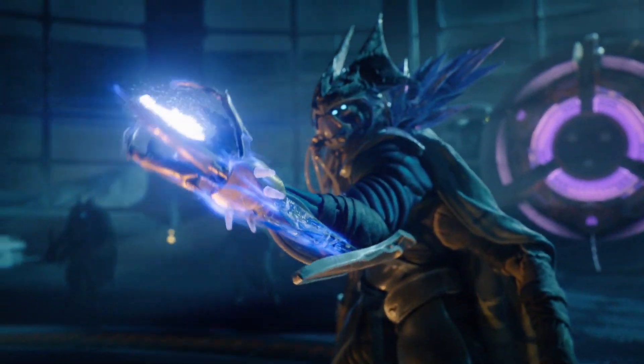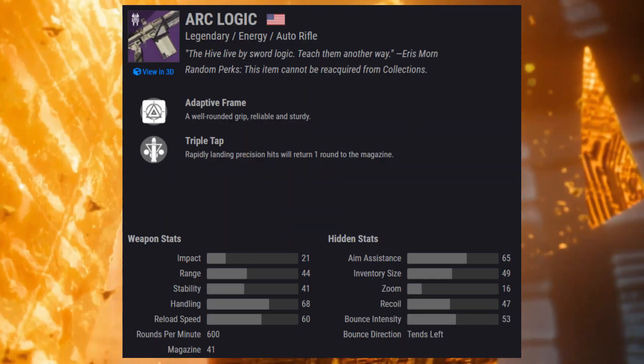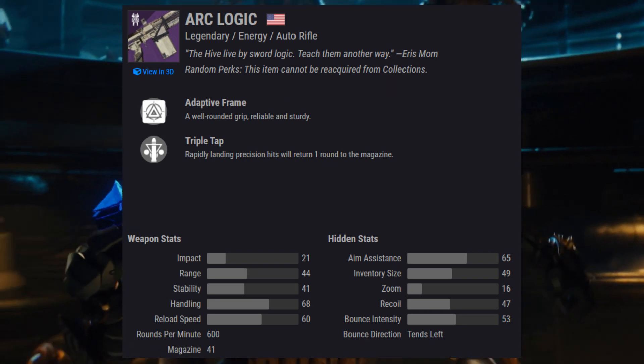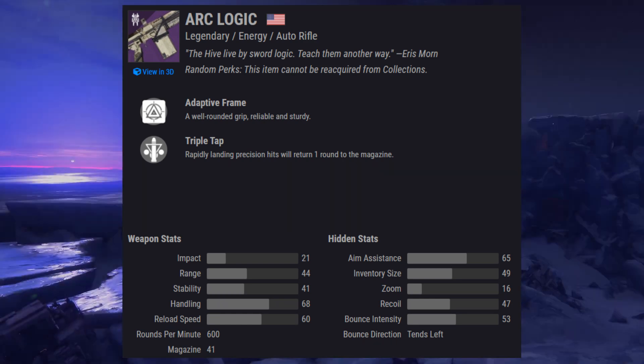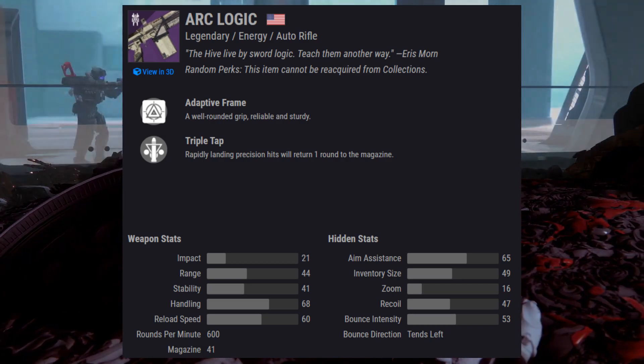The quest from that lets you pick one up for ArcLogic — do the quest and you'll get the new one. Here are the stats for ArcLogic: it is an Arc 600 round-per-minute adaptive frame auto rifle, which is in my opinion the best archetype for auto rifles because it's good in both PvE and PvP.